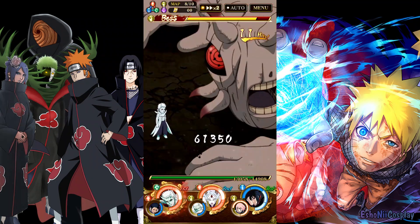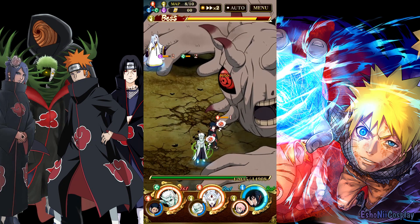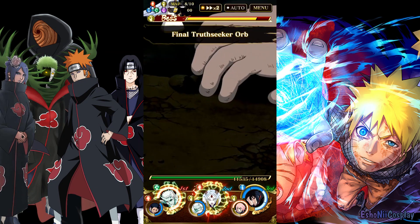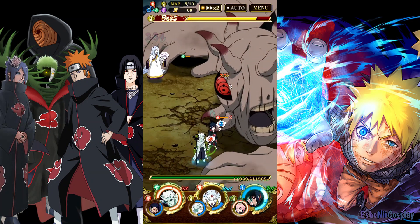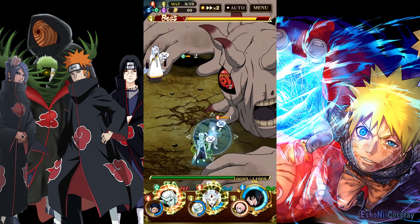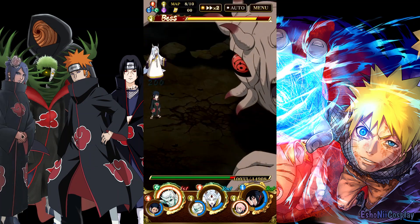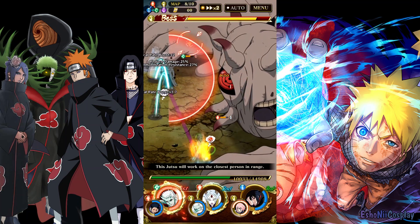For this boss you can actually go in for the kill and make it faster, but I'm trying to play it safe by destroying all the parts before taking on the actual boss. The reason is that at some point the 10 Tails is going to do his ultimate, and if the other parts are still alive he's going to hammer you with all his attacks plus his ultimate and you'll basically lose your team. That's why I go for the parts first.